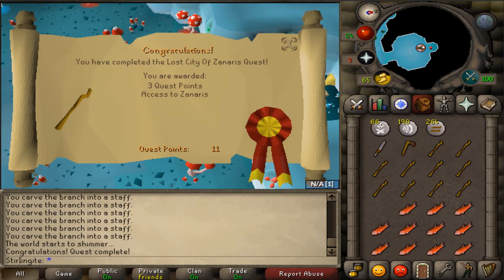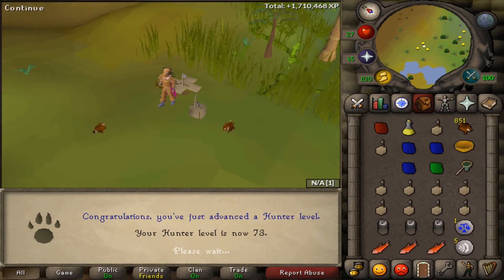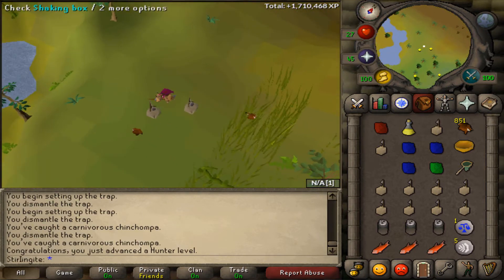I've just finished the Lost City quest and now I'm going to have a try at Puro Puro. There we go, I just got 73 hunter - I can now go and hunt black chin chompers, but until then I'm going to go get my range level up.